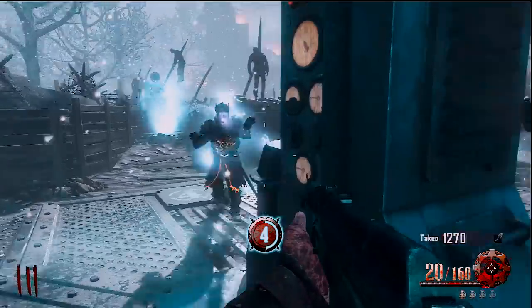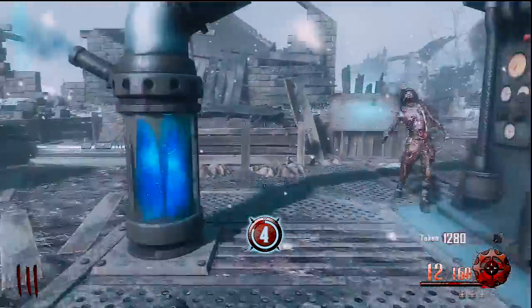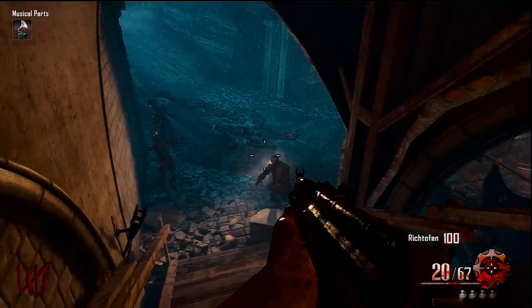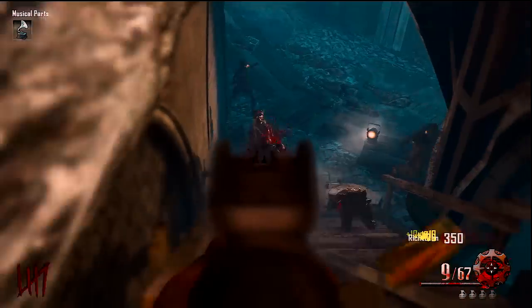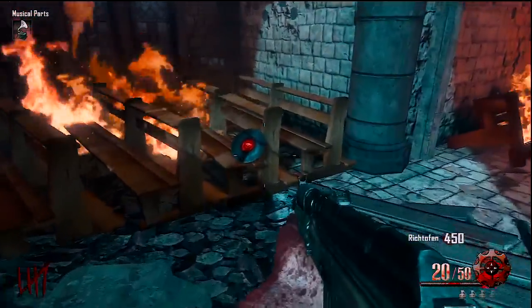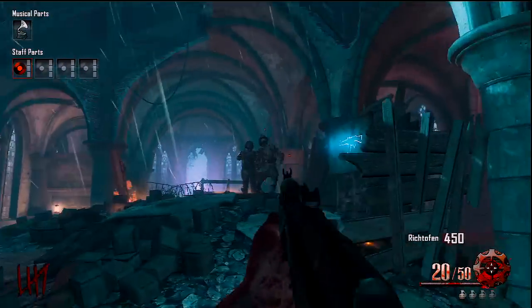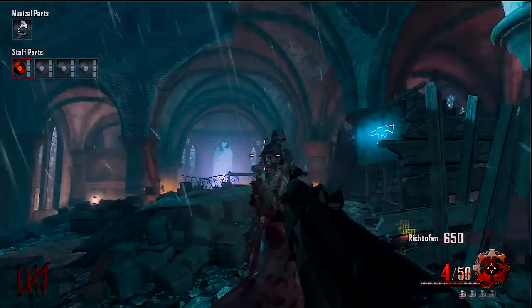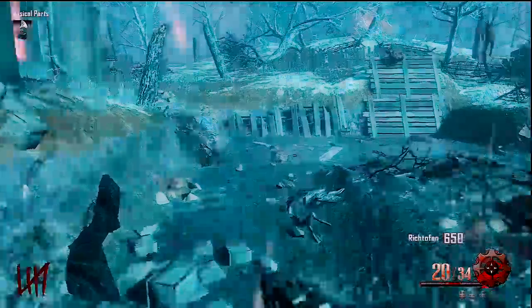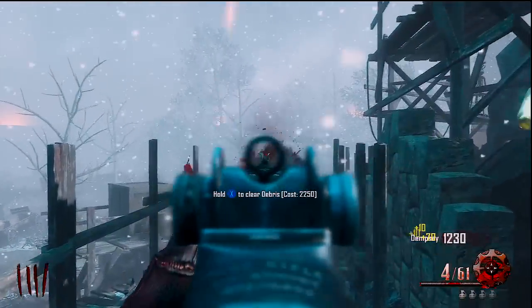The next one is the red one, which I personally had a bit of trouble with. The red one is here in the church by generator number 6 and it's usually sitting on the church bench. If it's not on that bench, it's going to be on this wall right to my left, or by generator number 6 sitting on a crate. Just look around — you won't miss it.